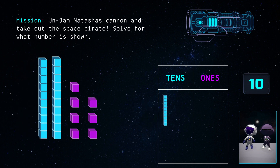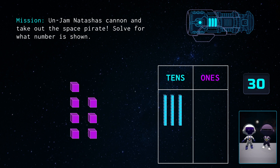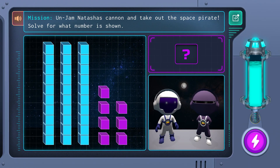Ten, twenty, thirty. Now let's place each single block in the ones column and count up from thirty. Thirty-one, thirty-two, thirty-three, thirty-four, thirty-five, thirty-six, thirty-seven. Looks like we cracked the code of this second challenge. Our answer is thirty-seven.